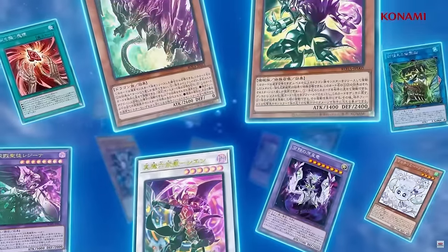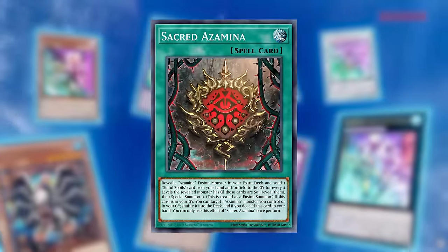The next core set in the TCG introduces a new overpowered fusion engine called the Azamina. This engine, providing you have some access to the Diabelstar cards, puts an Omni Negate fusion monster on the board. Combined with the new Phantom of Ubel and Light and Darkness Dragonlord, Branded is going to become a huge, powerful fusion pile in Rage of the Abyss.